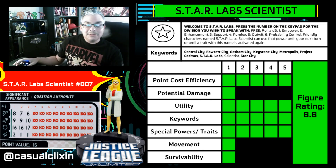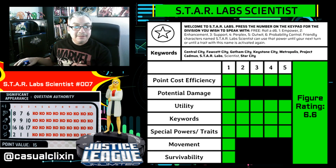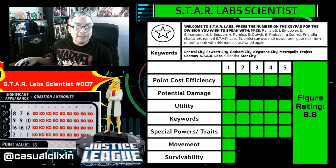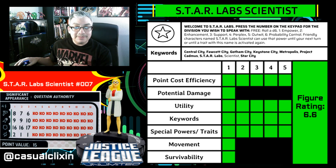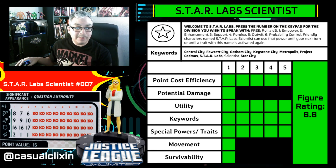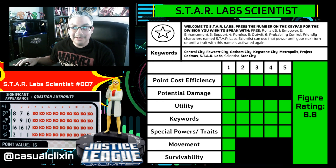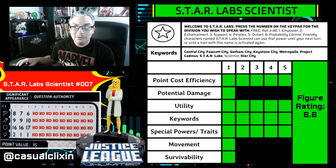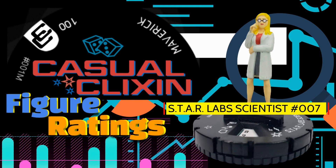That was Star Lab Scientist number 007 from the Justice League Unlimited set. This is going to be the first of many figure ratings I'm going to bring to you. All of the figure ratings you'll see here are going to be for characters that I've already played before — that's going to be my only restriction as to which characters I choose to rate, unless I want to provide specific examples like I did with the Star Lab Scientist here. I hope you enjoyed the first ever Casual Clixing figure ratings — definitely going to keep these coming. Don't forget to like and subscribe, and thank you so much for watching.